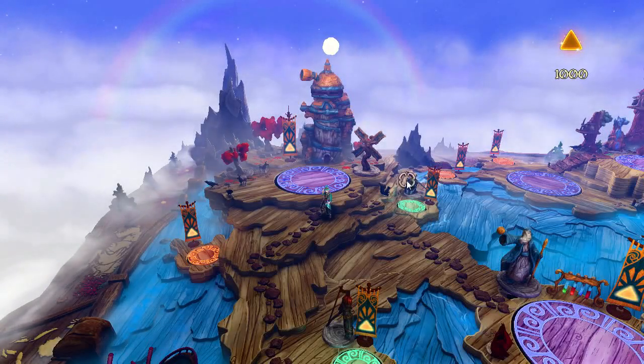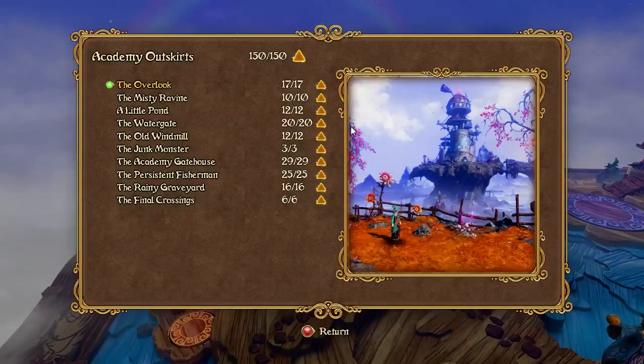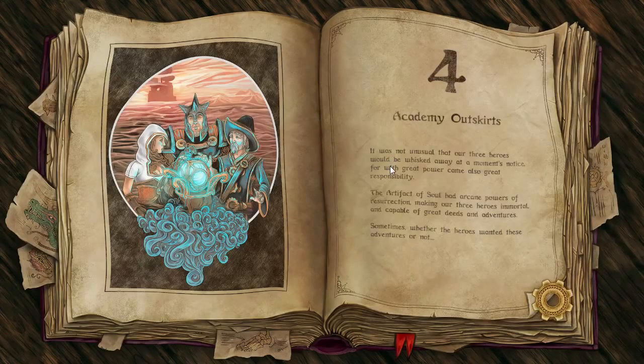Hey everybody, this is just going to be a video showing off a new glitch that I found earlier today, which involves pretty much just being able to fly arbitrarily. We're going to use it to skip all of chapter 4, which is the Academy Outskirts.